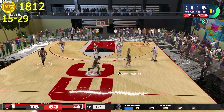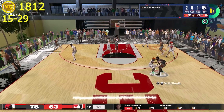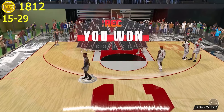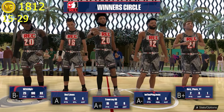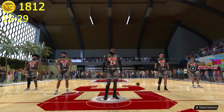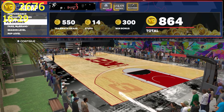Two seconds left in the fourth, we are up by 15, so this game is all but over. We hang on to the ball and that is going to be the game — a nice dub. Two points, six assists, a rebound, and a block. Didn't score a lot of points but did a decent amount of movement and passing the ball around, so that's always good. We also hit silver this game, which is always good, and we got 864 VC.